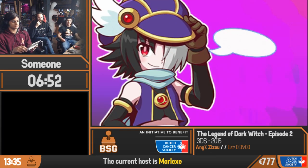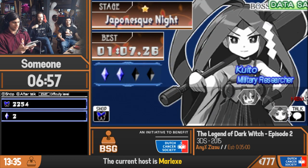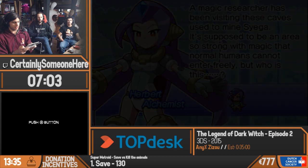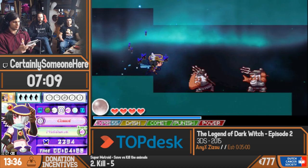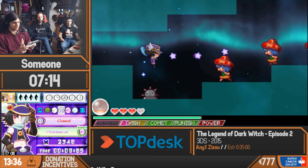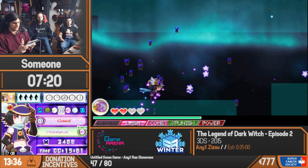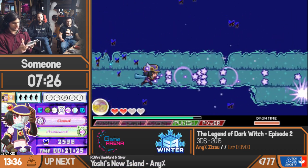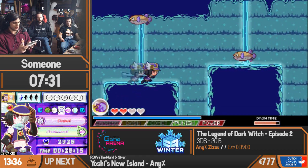That was a very quick kill. That's Punish — the last upgrade we just bought. Unlike the other attack, which is Comet, whether Punish hits or not is determined by the hitbox of the boss. This allows us to clip through the boss twice, because the attack hitbox is pretty large, meaning we hit the boss twice with the same attack. And it's a charge attack, meaning we get to deal a lot more damage than we should.